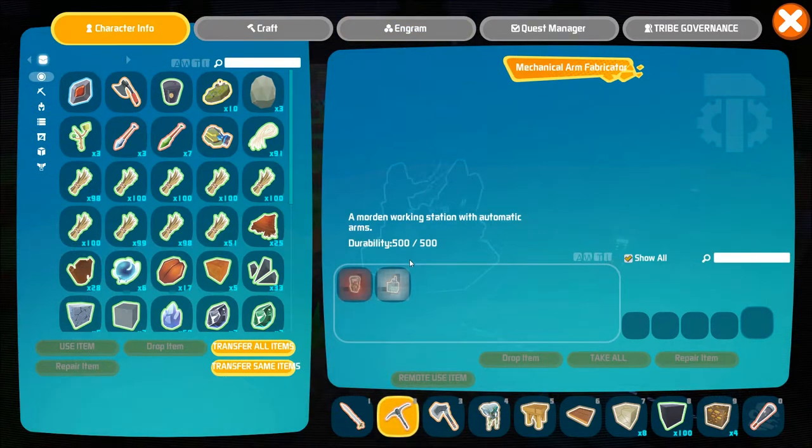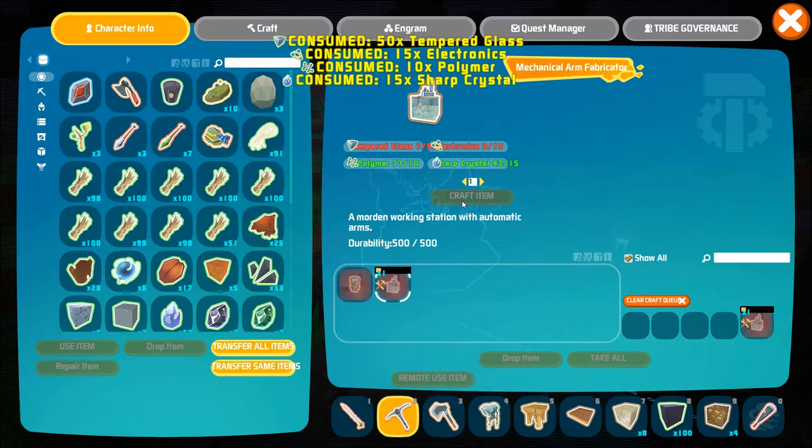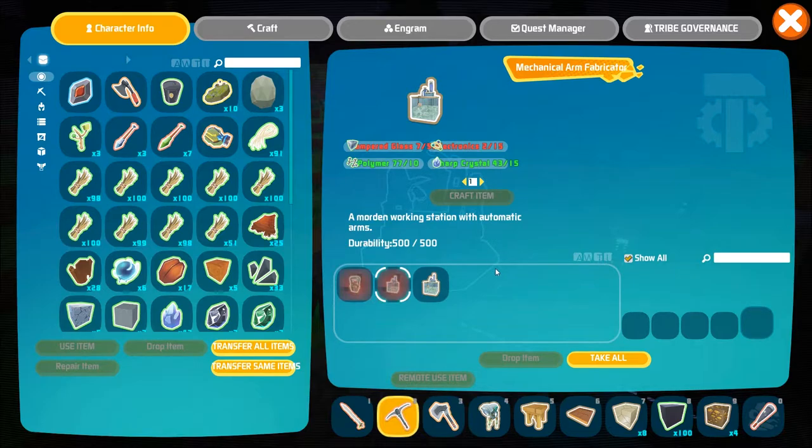In order for you to craft the electrolytic tank you're going to need tempered glass, electronics, polymer, and sharp crystal. Go ahead and craft the item in your mechanical arm fabricator and once it's ready drop it in your inventory.